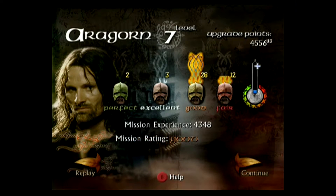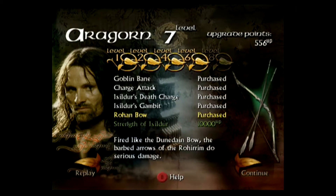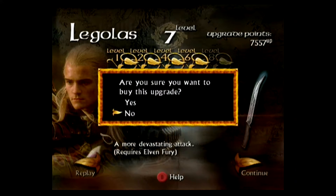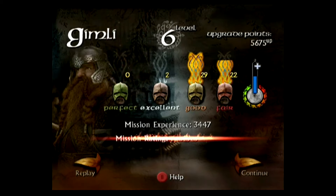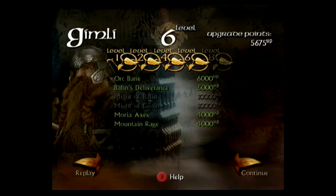Aragorn reaches level 7 and gets a good rating — I buy him the Rohan Bow. Legolas also reaches level 7 and gets a good; I buy him Gilgalad's Rage. Gimli reaches level 6 and also gets a good rating, but I can't afford anything for him.